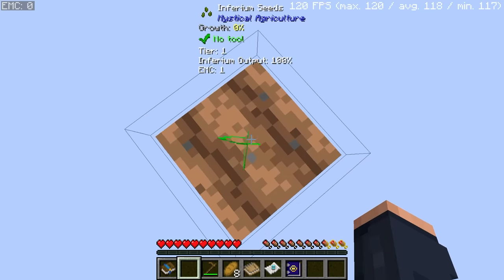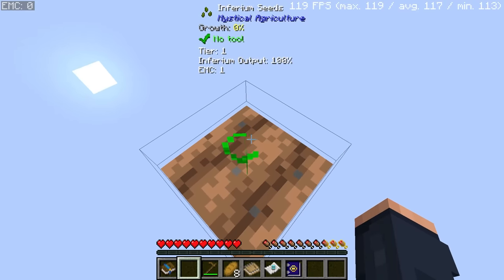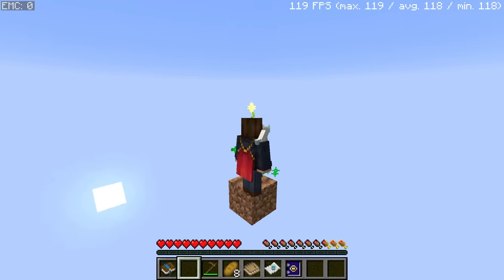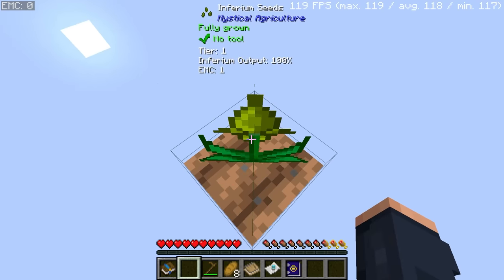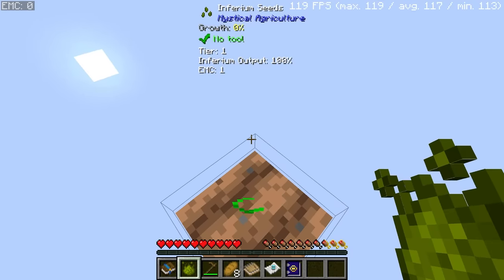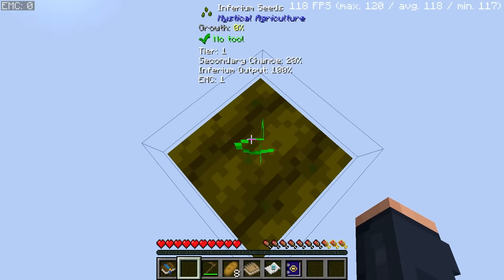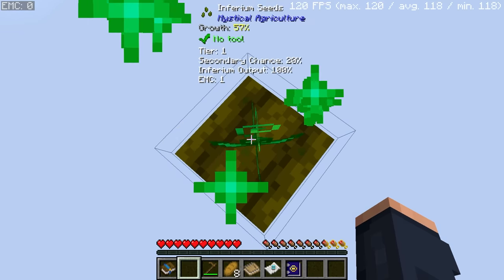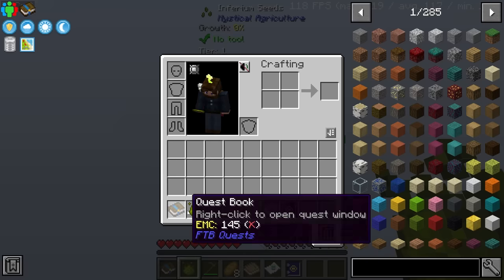Now I can see my plant. The way we're going to grow this for right now is simply doing the whole up-and-down thing — hitting the shift key until the plant is fully grown. Once it's fully grown, we harvest it and get some inferium essence. The first thing I want to do with this inferium essence is right-click the block, which changes it into inferium farmland, giving me a 20% secondary chance of getting seeds.